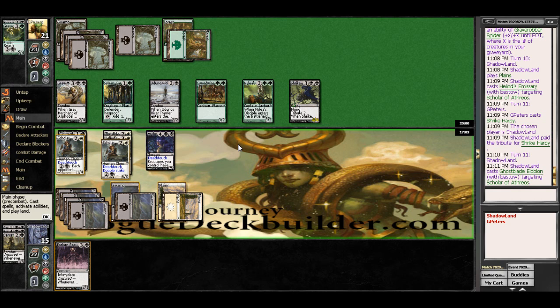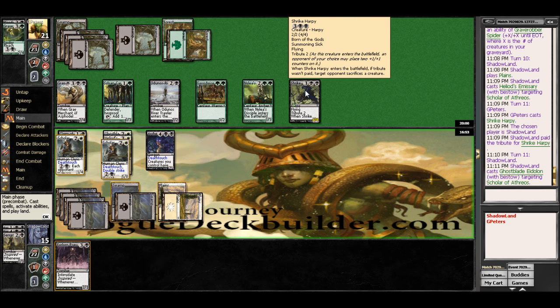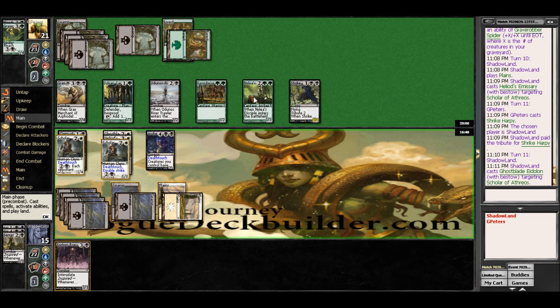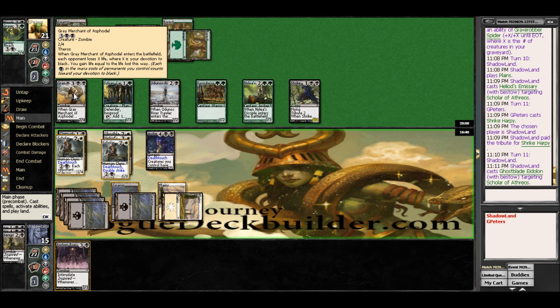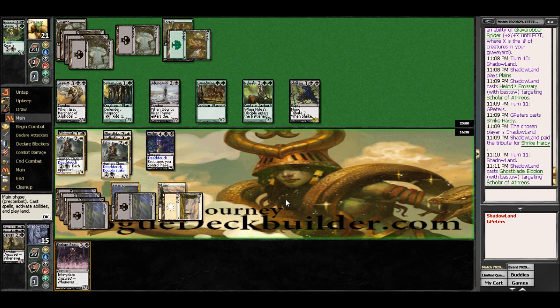We can tap down his Shrike Harpy, but it's going to be coming back up next turn. And then he can do 3, 6, 7, 8 — right there to me, 10. But it would also take out his entire field. So we'll just have to see how he blocks here — we're going to have to go for this.